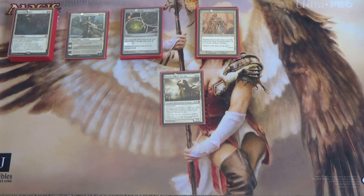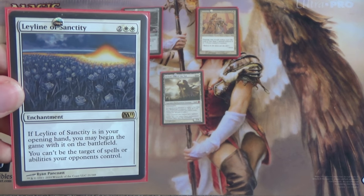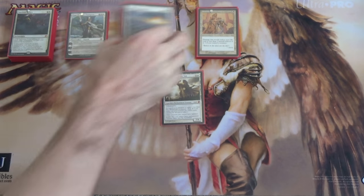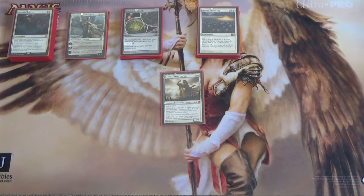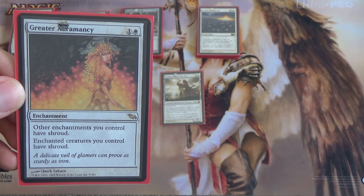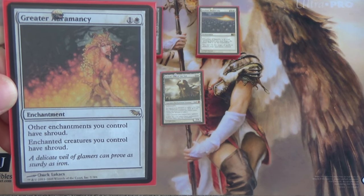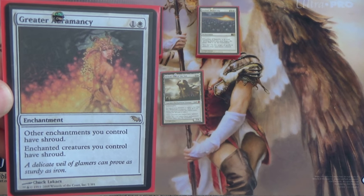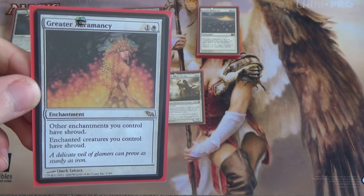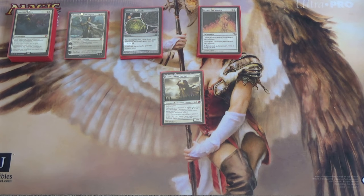Next we have some more protection enchantments that operate differently. We have Leyline of Sanctity for all those Tendrils of Agony combo decks and commanders that target you — and it's double white for Devotion. Then Greater Auramancy. In my meta I don't see a lot of targeted removal for enchantments since people usually use mass removal, so this isn't as good in multiplayer. But in one-on-one it's great. It's two mana for Shroud for other enchantments you control. You don't have any auras, so the second part doesn't matter. But giving Shroud keeps them safe — say from Acidic Slime with Conjurer's Closet, or Cyclonic Rift. You get the idea.